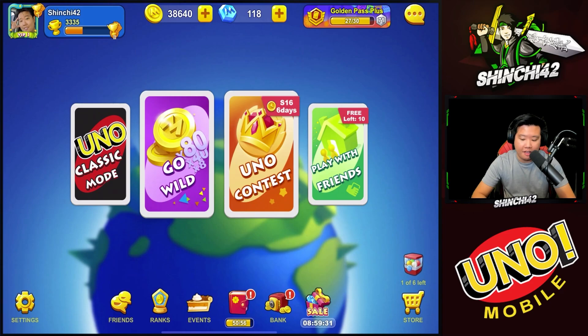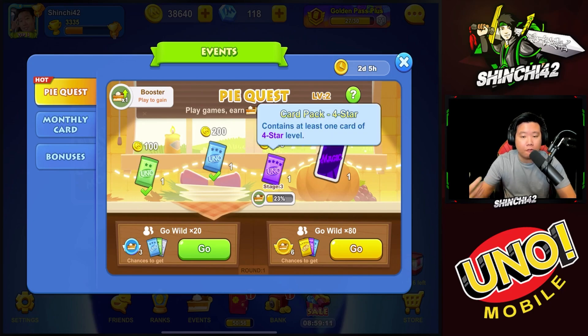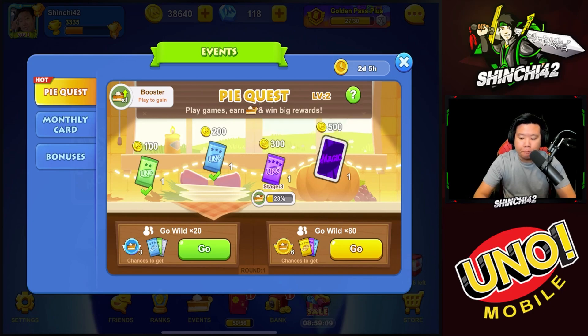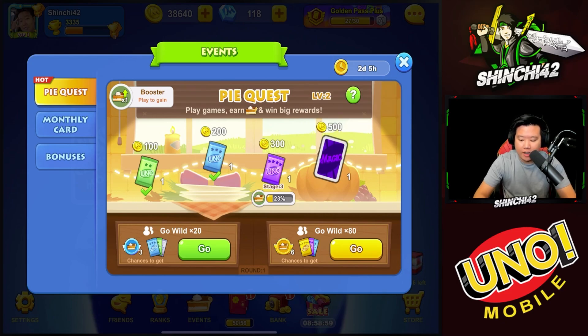Another thing I'd recommend is playing the Pie event. In the Pie event, you play the game and accumulate pies. I've already completed stage one and stage two, which gave us some card packs, and now we're about to finish stage three. When you finish the magic card stage four, you're guaranteed to unlock one four-star card or less.